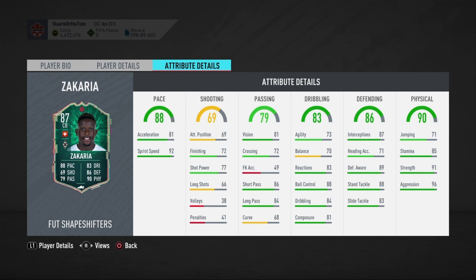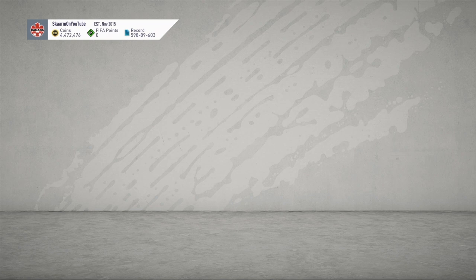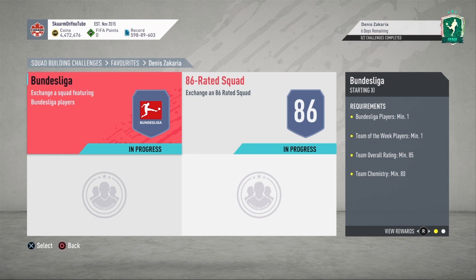When you go into defending, really really good stats, especially the 88 slide tackling and 87 interceptions. And for the physical stats: 71 jumping, 85 stamina, 91 strength, and 96 aggression. Some phenomenal stats — very different from many other center backs in this game, but very very good as well.